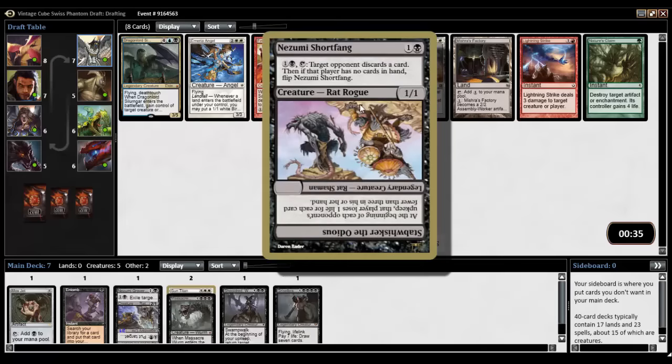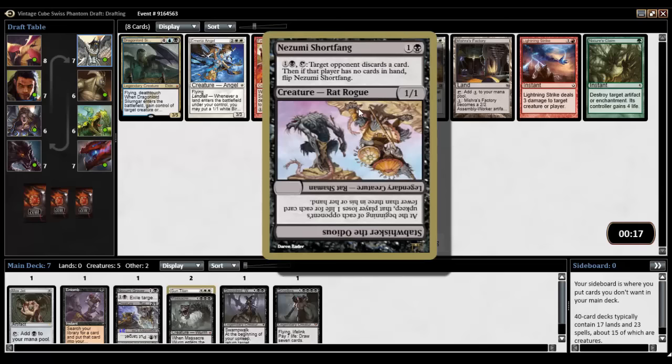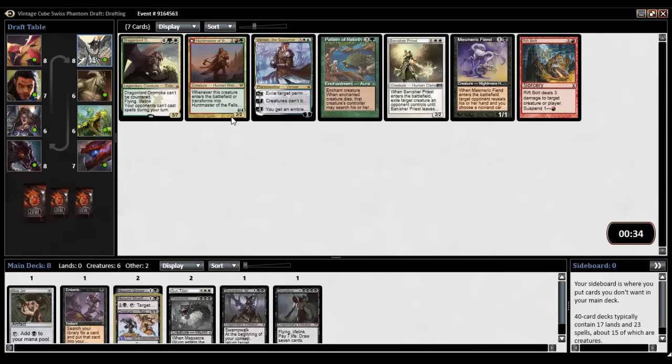Short Fang — discard a card, if they have no cards flip it. At the beginning of each opponent's upkeep, that player loses one life for each card fewer than three. So it's the Rack, Black Vise, one of the two. Or a Spear, or the Bird Angel, or a Silumgar. Let's take Short Fang — never played with it, why not?